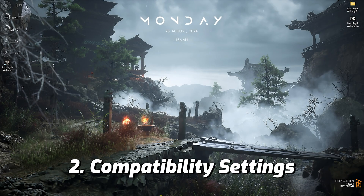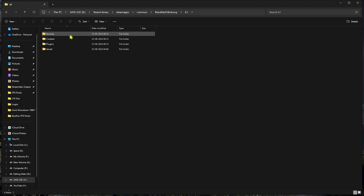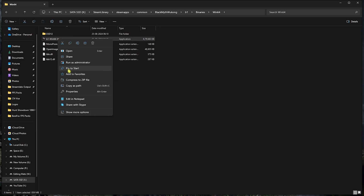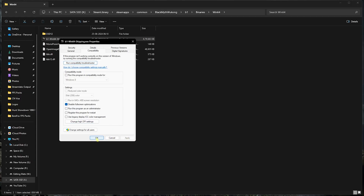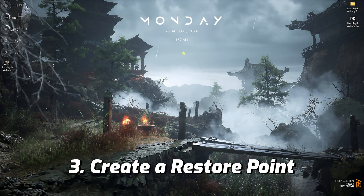Step number two is the compatibility settings. Head over to the game directory and find b1. Go to Binaries > Win64 and find b1Win64Shipping.exe. Right-click, go to Properties, then Compatibility. Select 'Disable full screen optimizations,' then click 'Change high DPI settings,' and enable 'Override high DPI scaling behavior.' Click OK, then Apply, then OK again.